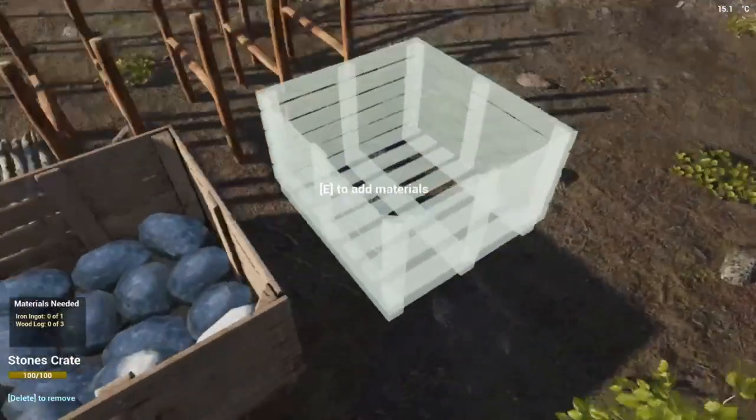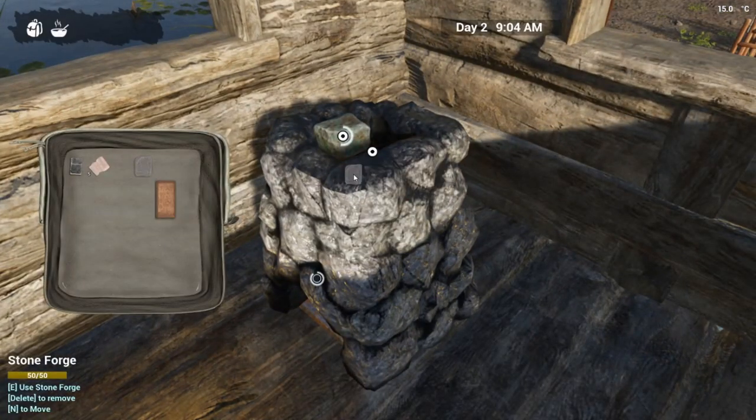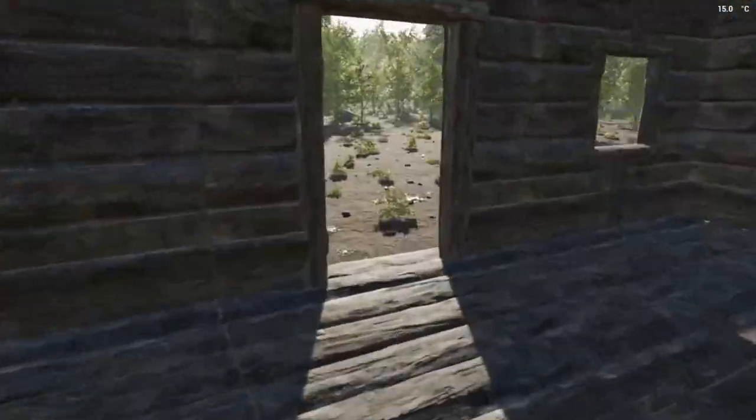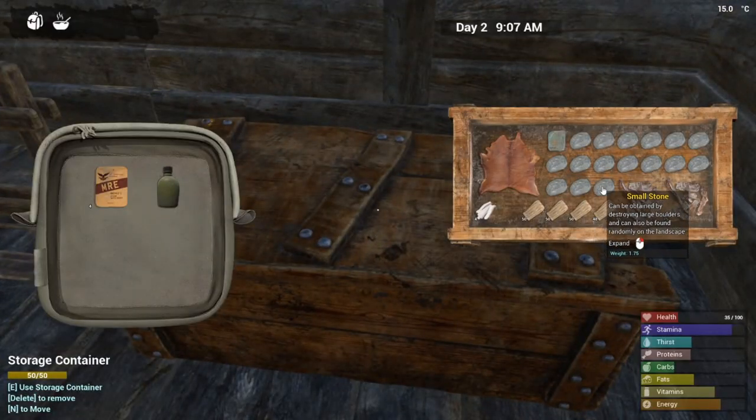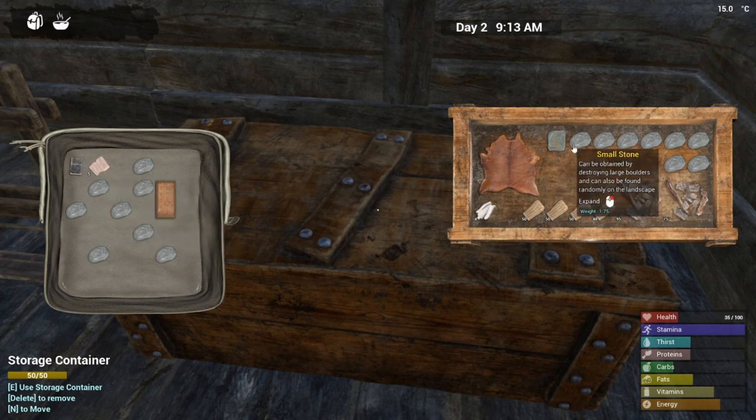There's some more iron ore right there, nice! Let's melt that up real quick and then get a couple of spears made and head to camp. I'll probably need to put that copper ore in — I haven't seen anything require copper ore yet. Need to shift-click. Not sure how many it holds but we will find out. Is that copper also? It is.